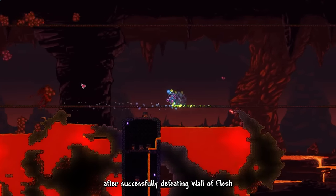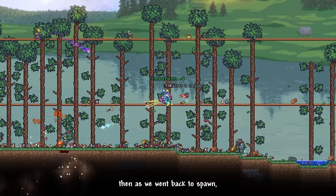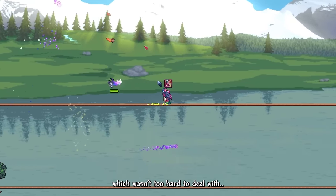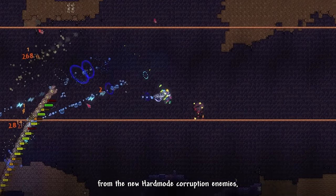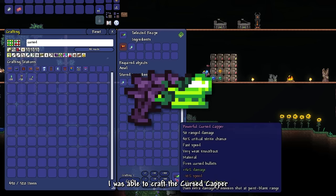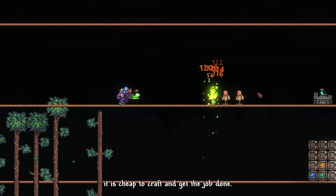After successfully defeating Wall of Flesh, we ate a Demon Heart to increase our accessory slot. Then as we went back to spawn, we were immediately greeted with a Hardmode Goblin Invasion, which wasn't too hard to deal with. After that, I went to the Corruption Underground to farm some Cursed Flames from the new Hardmode Corruption enemies. Using the Cursed Flames, I was able to craft the Cursed Capper, an upgrade to the Phoenix Blaster. While it is not too good of a weapon, it is cheap to craft and gets the job done.